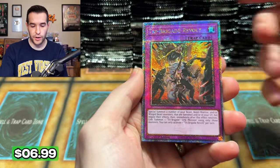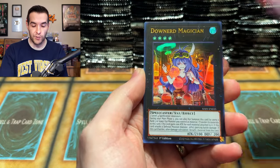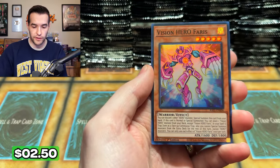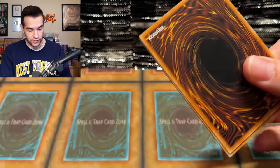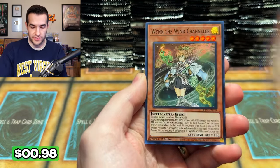The Secret Rare will definitely be okay for a lot of people who don't want to spend money on the high rarity ones. Tri Brigade Revolt — probably the most boring QCR. Baron, Evenly Matched, Dogmatica, Malabaz and Faris — so many cards. I just can't believe this is a real set. It's honestly amazing. I'm really hoping we can get this kind of set every once in a while, not too often, but on a consistent basis.